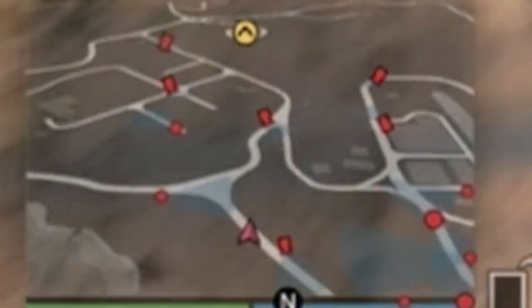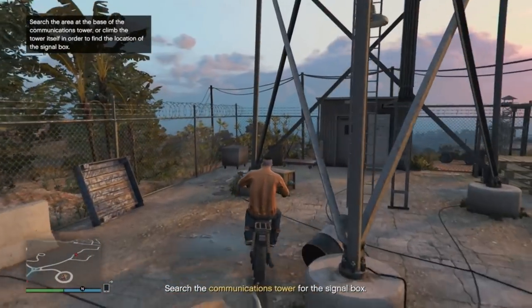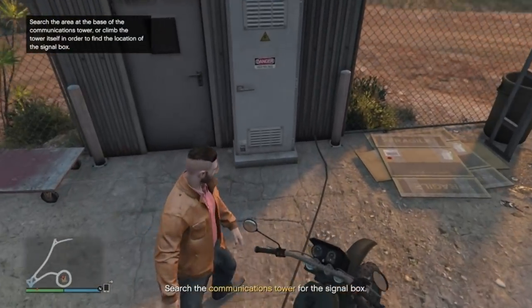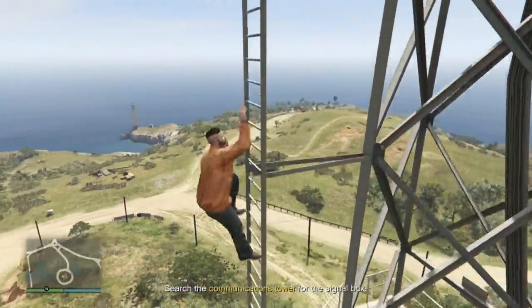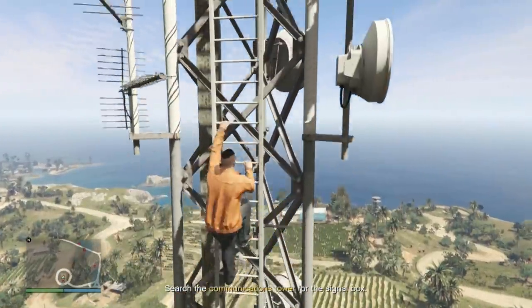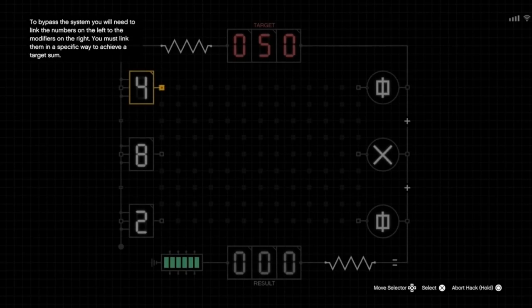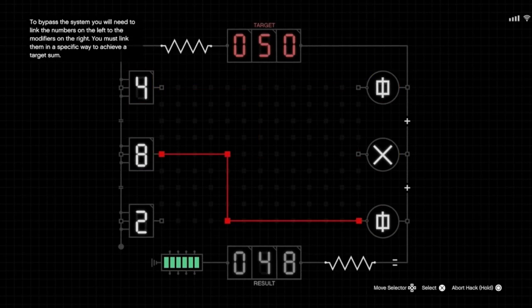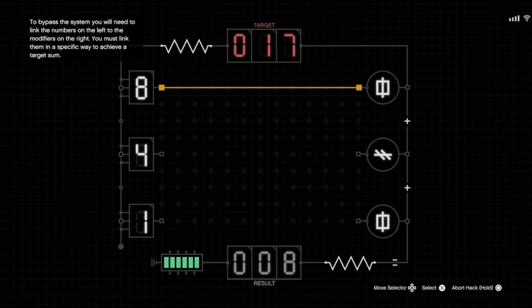If there is a guard to the left on the road, that means there will not be a guard near the communications tower and the signal box will be at ground level. Otherwise it will be in one of two places up the tower — the furthest one is at the very top. Hacking the tower is pretty simple: the X icon means times 10, the line with two slashes means times 2, and the square means times 1. So 4 times 10 is 40, then 8 times 1 is 8, 2 times 1 is 2, equals 50. And 8 times 1, 4 times 2, 1 times 1, equals 17.